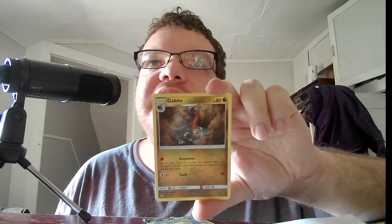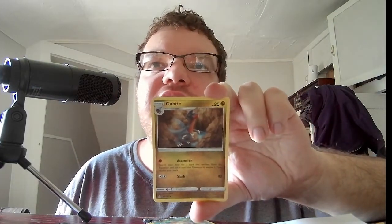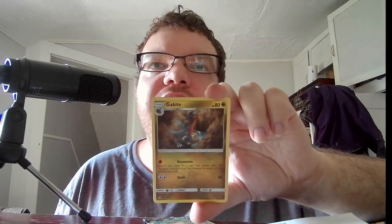The last Pokemon in that pack is Stage 2 Goodra, HP 80, Dragon. Ascension — search your deck for a card that evolves from this Pokemon, put it on this Pokemon to evolve it, then shuffle your deck. Slash 40. I've got Leafeon here — going to grab a sleeve to put it in. That's a very nice card. It's not full art I don't think, but maybe it's worth a couple bucks.